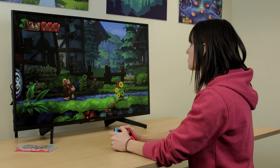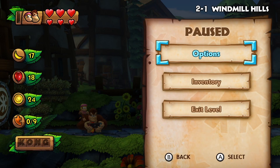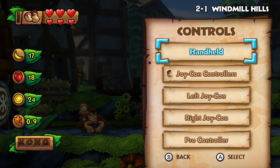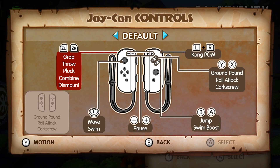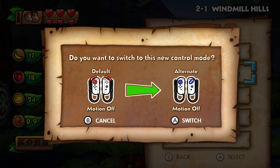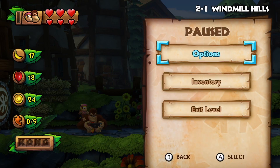If you want to change your controller layout mid-game you can press the plus or the minus button, select options by pressing A, go down to Controls, and select the controller you're using. You can then go back into your game with your new controller layout.